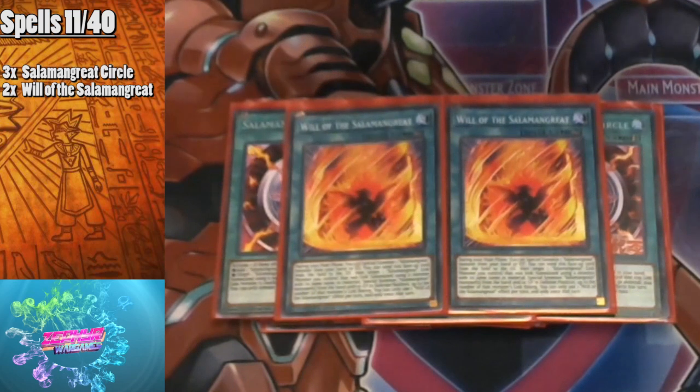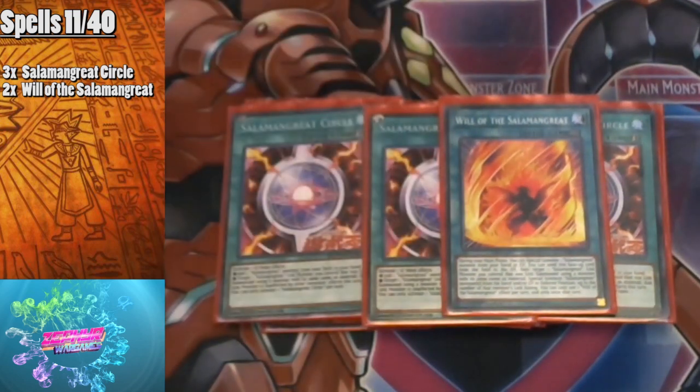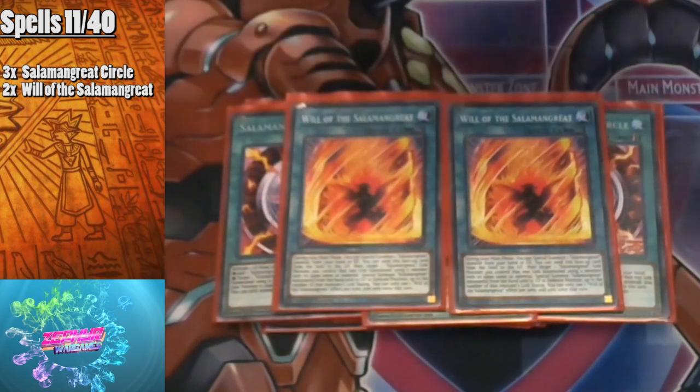A lot of profiles only play Will of the Salamangreats at one, but I had space and it's a nice addition at two. During your main phase, you can special summon a Salamangreat monster from your hand or graveyard, send a face-up card from the field to the graveyard, target a Salamangreat link monster that was linked summoned using a monster with its name as material, and special summon Salamangreat monsters from your hand up to that monster's link rating in defense position. It's essentially a mini Soul Charge plus Monster Reborn that's searchable.